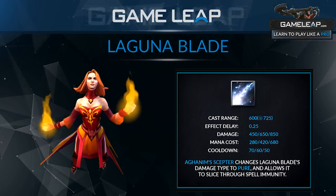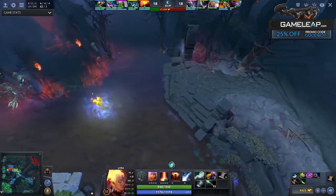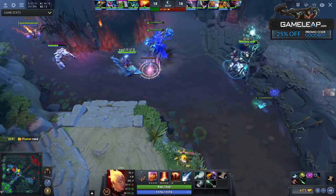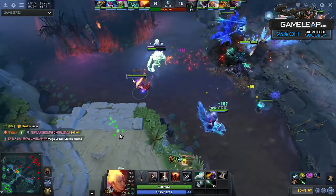Laguna Blade does have an Aghanim's upgrade — it makes Laguna Blade deal pure damage and pierce magic immunity. So even against BKB, Repel, Nyx Rage, or any of these spell immunity abilities, you can Laguna Blade them and it will pierce right through it, dealing pure damage.